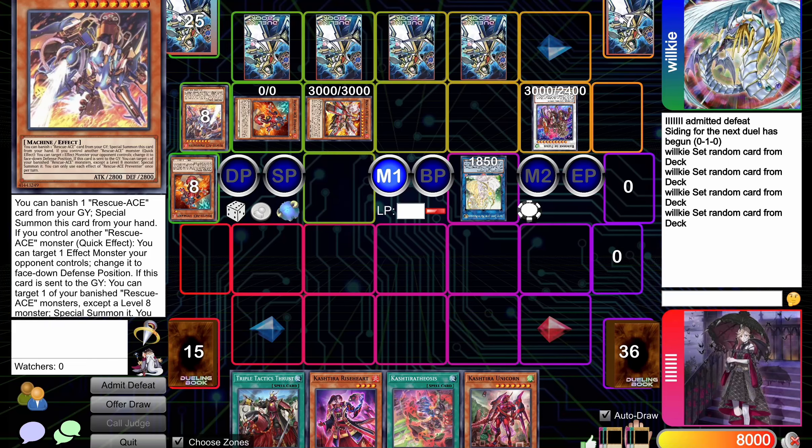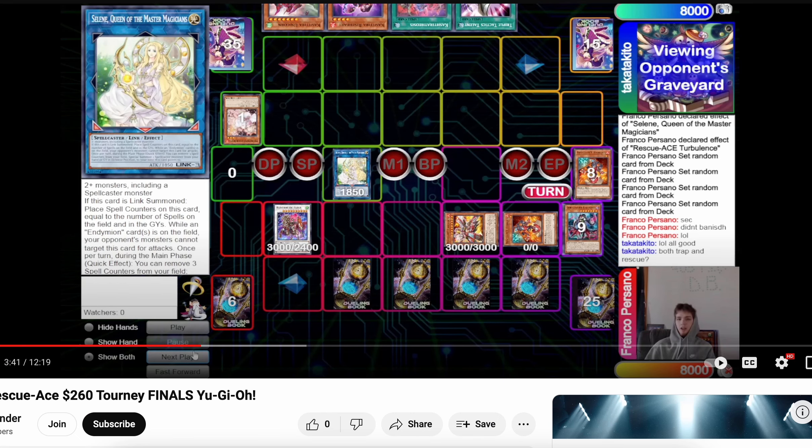This video is inspired by DB Grinders, a game where two opponents — a Kashtira player and a Rescue-ACE player — are playing for 260, so these are pretty good players because they are at finals. They're not playing for fun or just DB ranking. I expected the Kashtira player to play perfectly, but I see there's definitely room for improvement, so I'm going to show what I would have done. Let's first watch how the game goes.